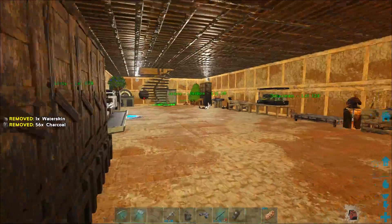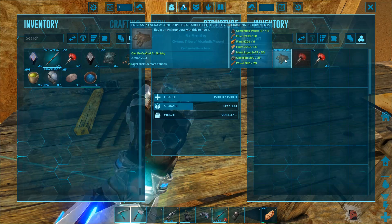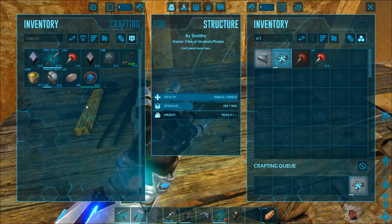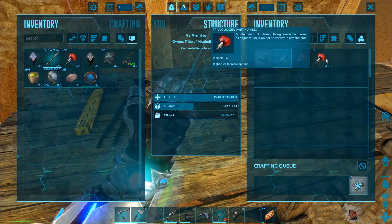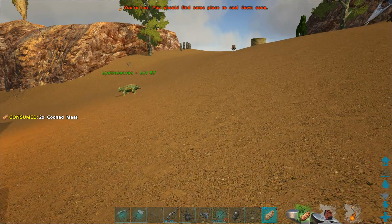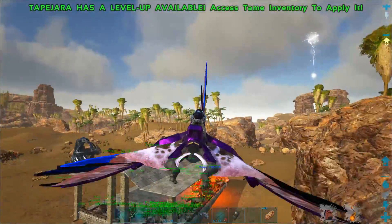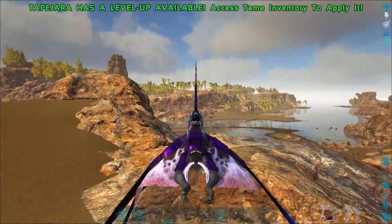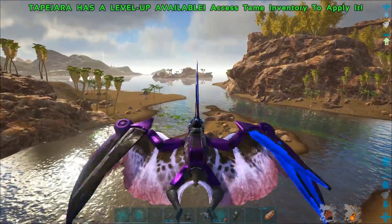Now there is one more thing I want to do and that is make an Arthropluera Saddle. As you can see, the Arthropluera Saddle takes 15 cementing paste, 50 fibre, 8 flint, 80 hide, 30 metal, 35 obsidian and 20 wood to craft. What is the spoil time on the Broth of Enlightenment? 5 hours. I know people always ask about my rates in ARK - the main rates are 15x Gathering, 15x Taming, 10x XP. There's a bunch of other little rates changed and I'll do a separate video to really show it all off.